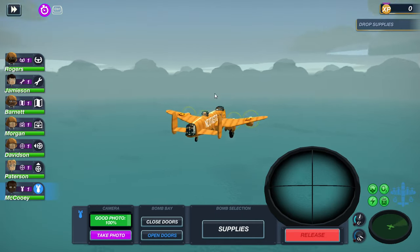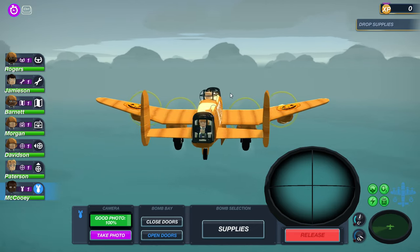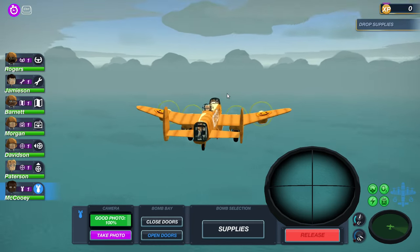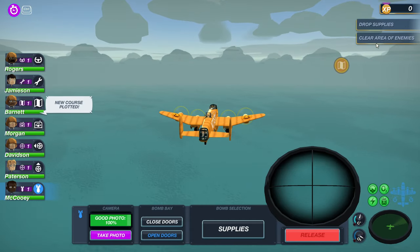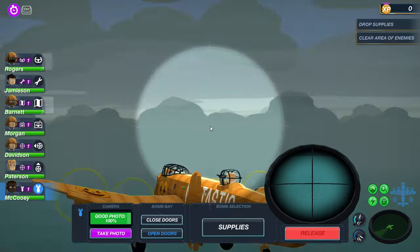What a foggy day — we have a lot of overcast today, barely can see anything out here. This would be terrible for an attack, but it's a search and rescue — literally if anyone attacks us, that is a war crime, just throwing that out there. Clear area of enemy — you're kidding me right? I really hope that's a glitch.